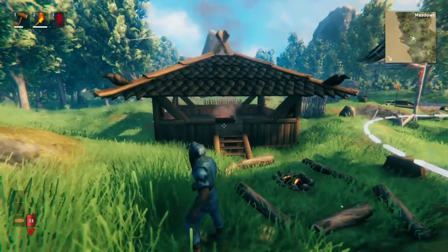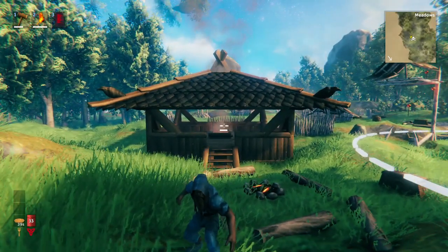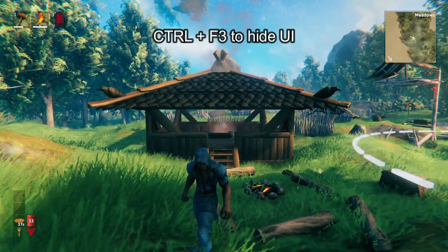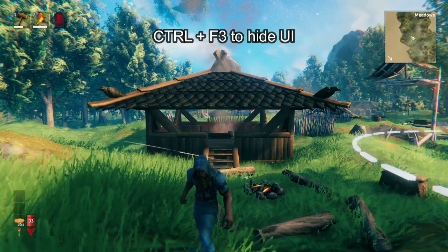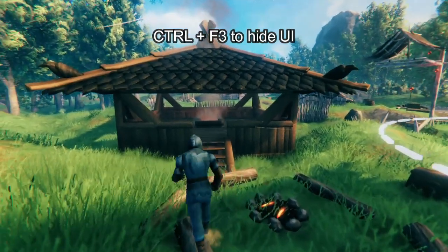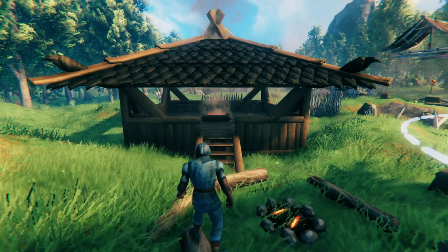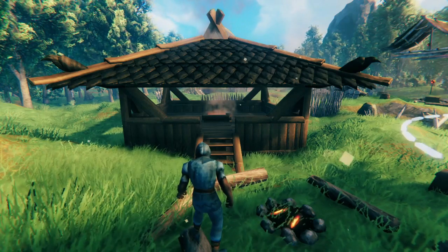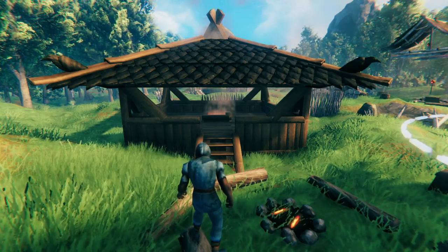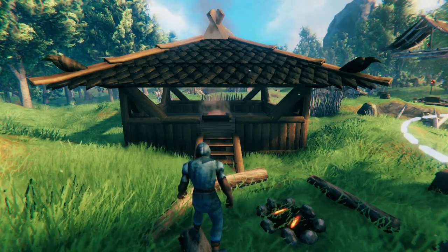In addition to the blueprint file, we'll want a basic image. To get a good image, go into Valheim and use Ctrl+F3 — that's going to get rid of your UI. Then take a screenshot and save it. This is quite useful because it'll show people what the thing looks like, and more people will download it. If you skip the image, less people are going to download it in the first place.